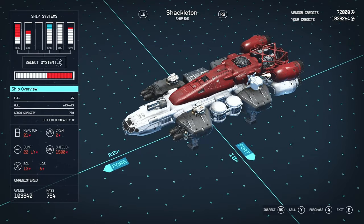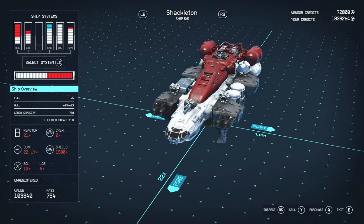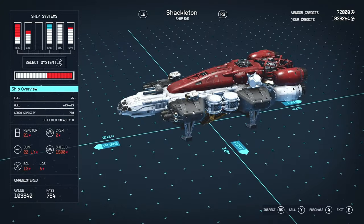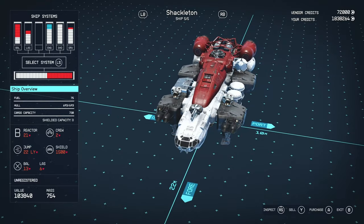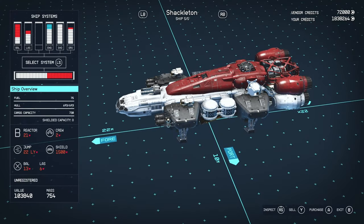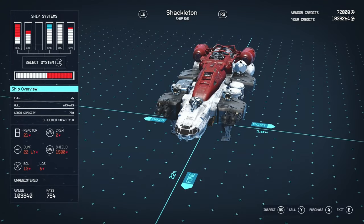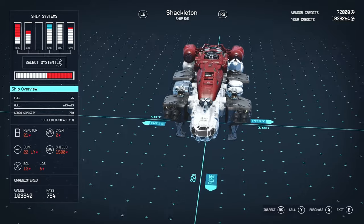Actually, second best — 1500 shields. So this thing might actually be a capable combat vessel. That shield is absolutely phenomenal. It's kind of insane that it has such a crappy reactor, because I can already tell we're not going to be able to power everything. Weapon-wise it's got a single ballistic cannon dorsally above the bridge, and then a pair of laser cannons on the starboard and port landing gear.